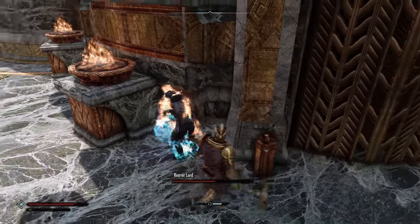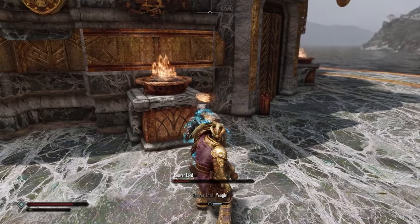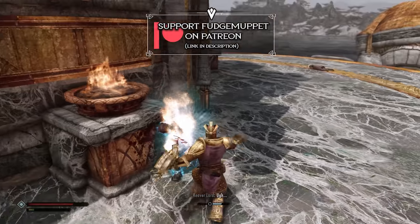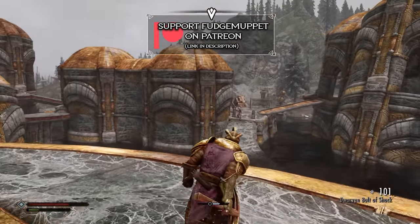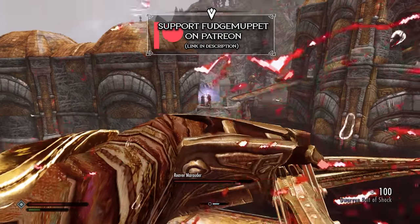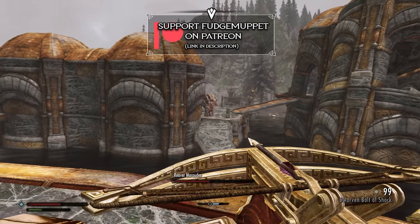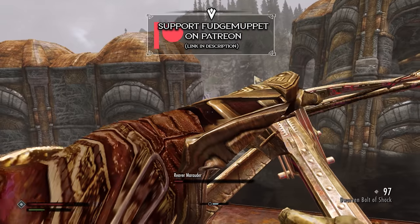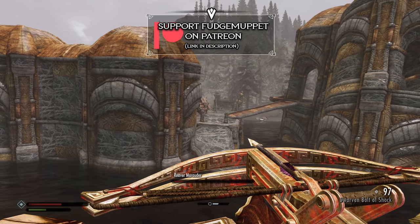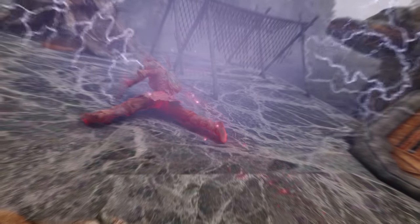But that, ladies and gentlemen, I think is everything you need to know to play the Clockwork Apostle build. I hope you've enjoyed the video, and I hope you enjoy playing this new vanilla Skyrim build utilizing the new content that comes with the Anniversary Edition. Do consider supporting us on Patreon, subscribe for more Elder Scrolls builds, lore, and our weekly Elder Scrolls podcast. Thanks so much for all your support, and do be sure to like the video if you enjoyed it, because it really helps out the channel. Thanks again, my name's Scott from Fudge Muppet, and I'll be back to nerd out with you again next time.